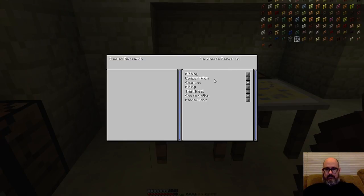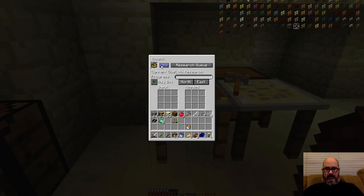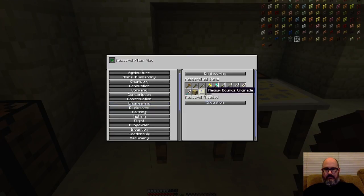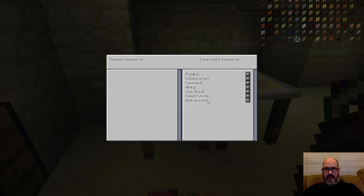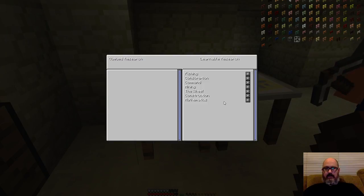Invention has already been done in the book that's in there. Invention is available from the very beginning — all you have to do is click and put it in your research queue. Engineering is already done too. Since engineering is not available to research, it means it's already been done. Mining is available, the wheel is available, construction is available — but engineering has already been done.